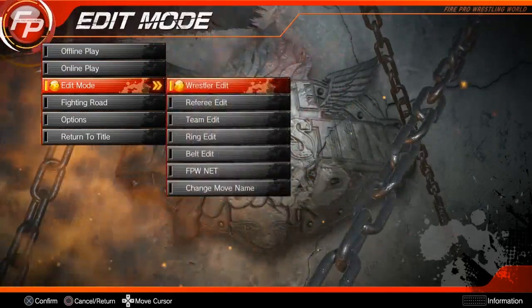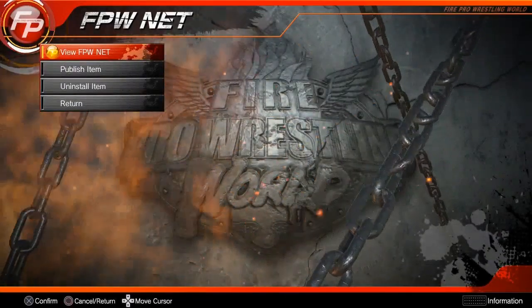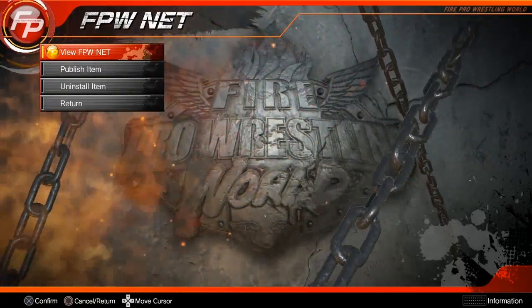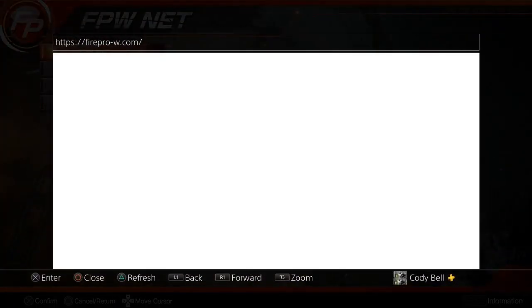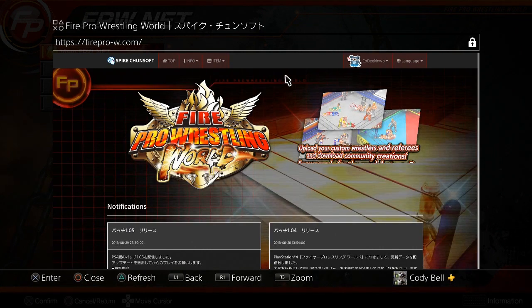So what you want to do is go to edit mode, then go to FPW net and wait for that to load up. Just view FPW net. Now if it's going to be your first time doing this, you'll be asked to sign in with your PlayStation login. I've already done that — you can see my name down there. Just put in your information and you'll be good.